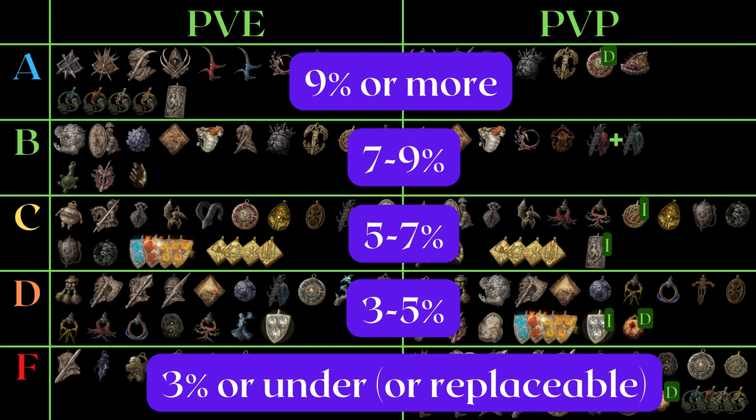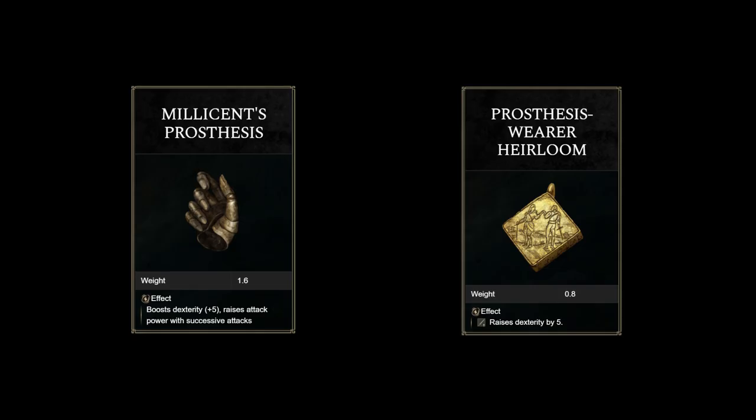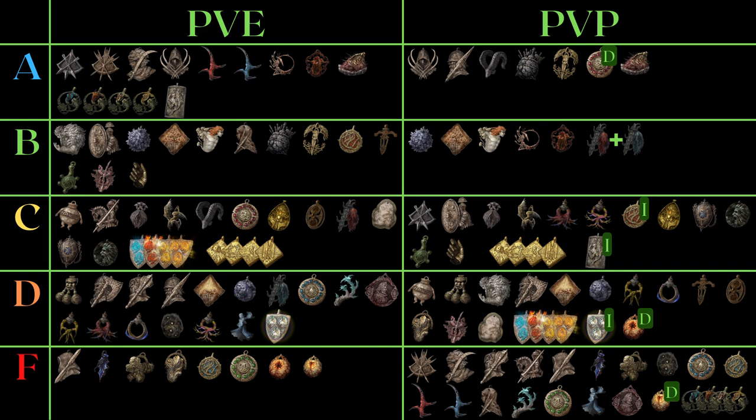Remember, these values are tools to help you classify most talismans — they are not always strict or obvious, as you have to consider alternatives while keeping in mind the assumptions. And finally, why is Millicent's Prosthesis the same level as an heirloom talisman? That is because it requires one more endurance in terms of weight for an effect that won't activate if you don't build for it, and even if you do, the conditions are hard to activate. Anyway, I think I explained my reasoning pretty clearly, but this is a big list. Check the pinned comment, as I will add additional notes. I know it's hard for people to completely agree and there will likely be disputes — as long as you give me detailed reasoning in the comments, if you can show me something I didn't already consider, I am very willing to shift the rating around.